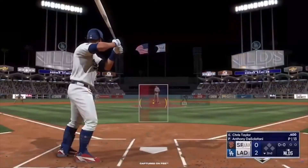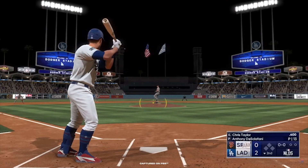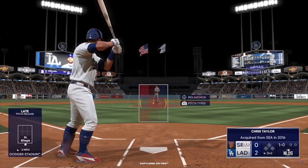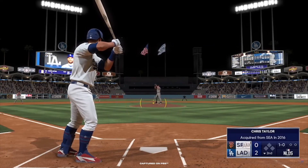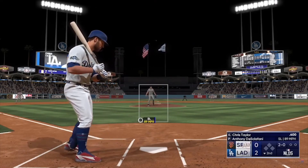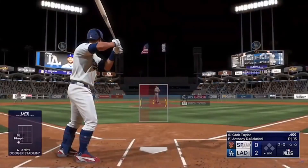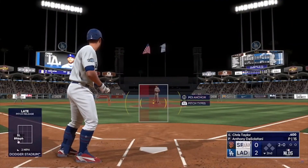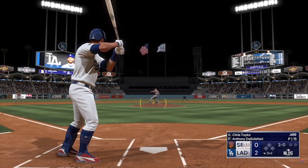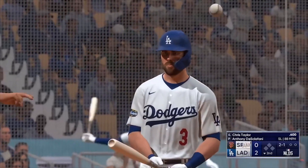Back here at Chavez Ravine, bottom of the second. Chris Taylor down — he's someone that you might not describe as having elite level speed, but he can absolutely move and it is a factor in his game. Ball two — this guy's definitely a plus runner. But what I love about him is that he goes all out every single time, never takes a break. Guys like that, even though they don't have elite speed, the fact that they're consistent with it means they make moves on the base paths.